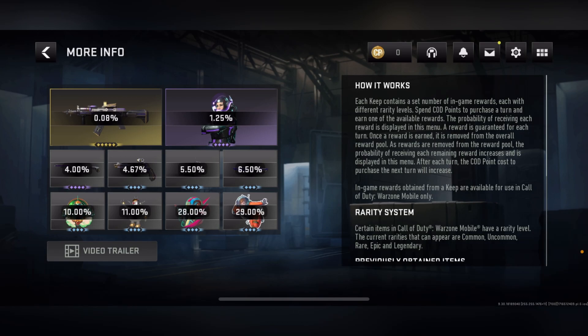To the left of each reward you can see the percentage chance to get it. It's really easy to get the bottom rewards, but for the top two exclusive rewards — the blueprint and the operator skin — it's 0.8% for the blueprint and 1.25% for the operator skin. You have to spend COD Points, and whatever reward you get is removed from the pool, which increases your chances of getting the other rewards.